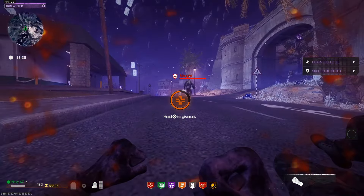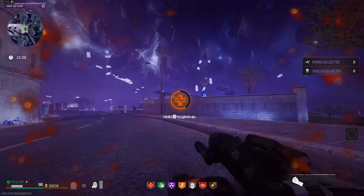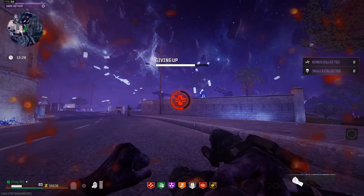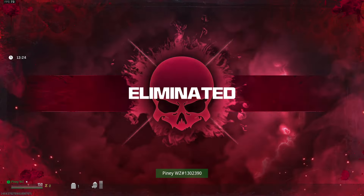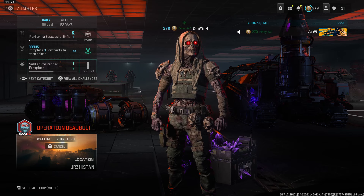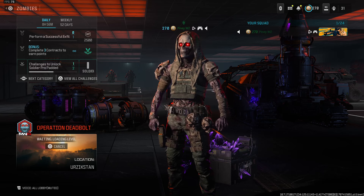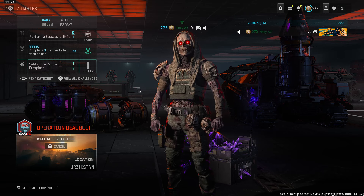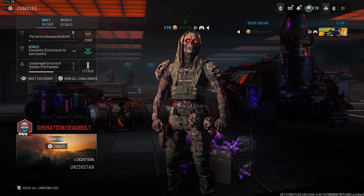Once you're ready to leave, you're gonna down yourself — or just have a zombie down you — and then give up. Just like that, you should get eliminated. Once eliminated, it should bring you back to the lobby. Then you can start up a brand new game, and your tombstone should be set and ready for you, with all of your Essence and all of your stuff from previously.